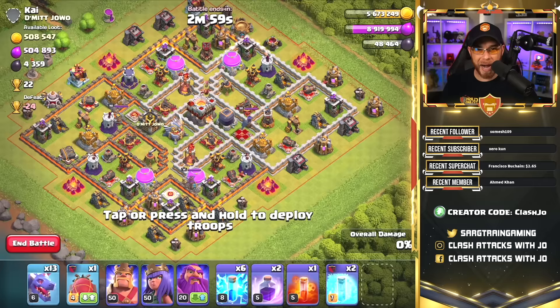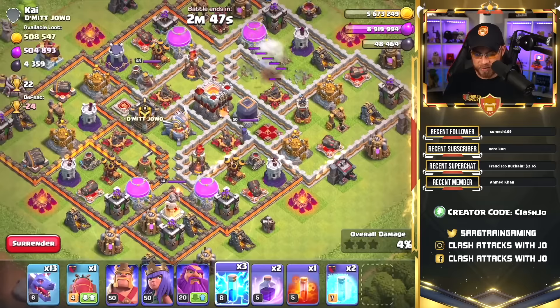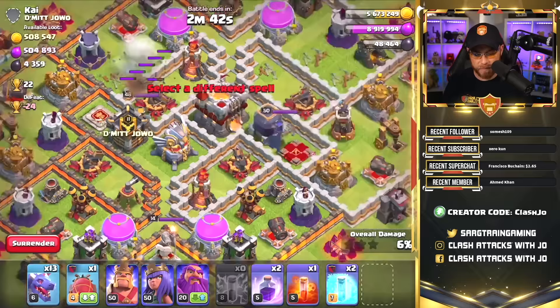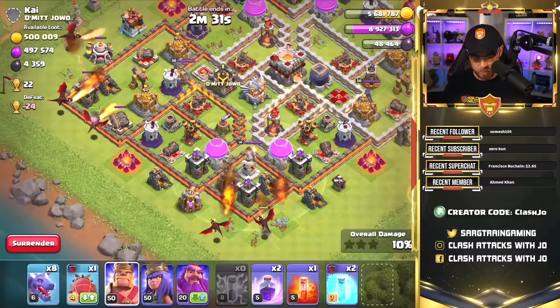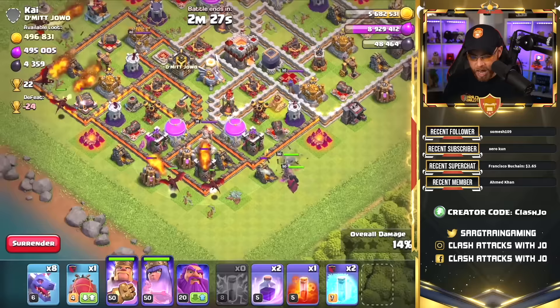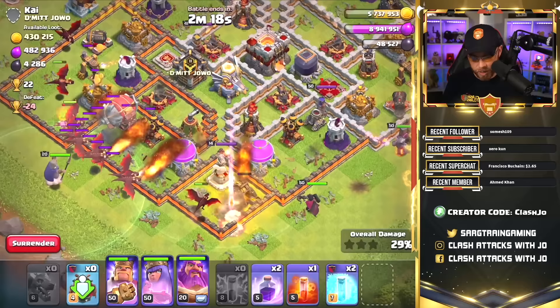Let's try to take down this final base. Looks like everything is maxed out minus the walls. We're going to try to get rid of the Eagle Artillery very early with our dragons. Let's go ahead and remove this air defense here and get rid of this air defense here. Now we do have a single-target Inferno Tower that we have to worry about. We release some dragons, go into the two remaining air defenses — kind of against what was in that commenter's advice, but we'll see how it works. We drop a Barb King here and an Archer Queen over here to take on the first air defense with our dragons. We release all dragons, the Grand Warden, and the Battle Blimp to move in and get rid of that Eagle Artillery very early in the raid.